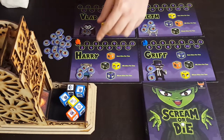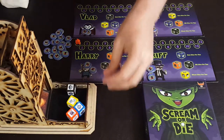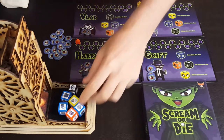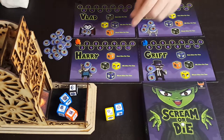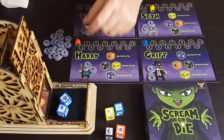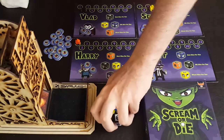Harry doesn't want Griff to score, so he spends two screams to have Vlad reroll two of the dice. After the reroll, scores are tallied: Seth moves along the track for two points, the scream goes to Vlad as the active player, the one vampire icon gives Vlad one extra point moving him from one to two, and Griff moves up three points.